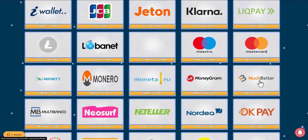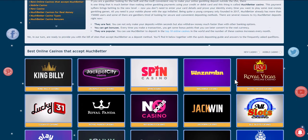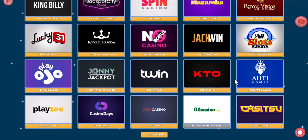We review online casinos and check if they accept MuchBetter as a payment method, and choose the one that suits you best. We'll take Drift Casino as an example — log in to your account or register.